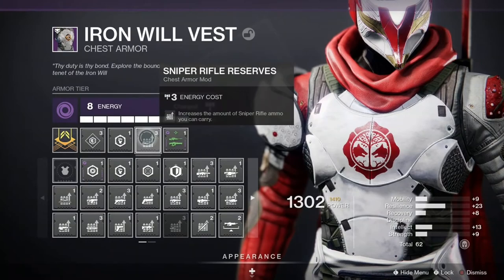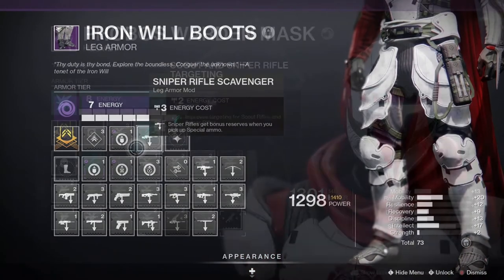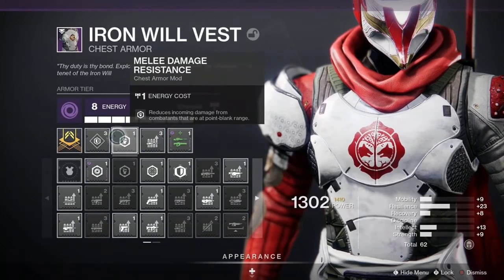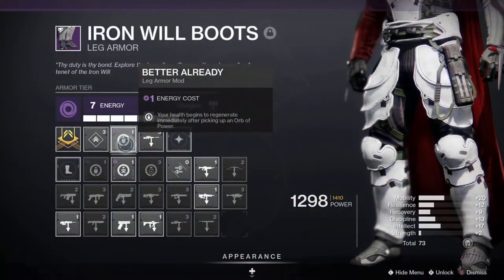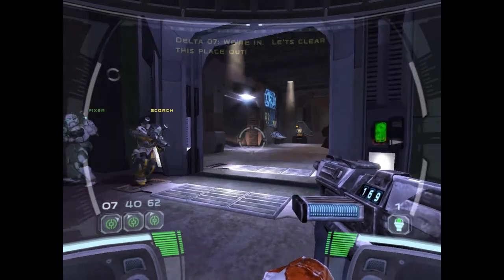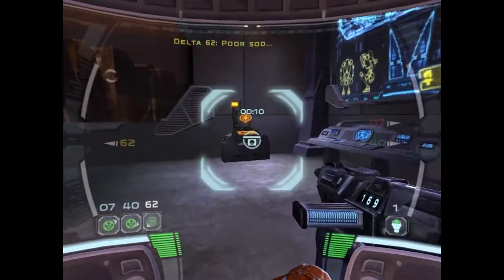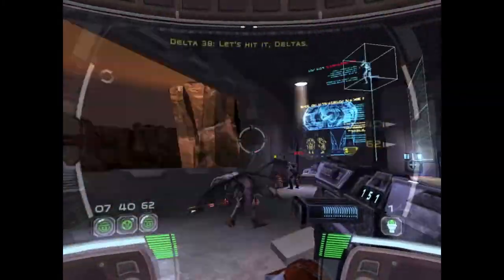For the other various armor perks I use Sniper Rifle Reserve, Sniper Rifle Scavenger, Sniper Rifle Ammo Finder, and Sniper Rifle Targeting — all to make Borealis as lethal as possible. Melee Damage Resistance is great because I'm constantly within melee range of enemies, and finally on the boots is Better Already, which gives health regen upon picking up an orb of power. And there you have it — a Republic Commando build for every class. Unfortunately there isn't a fourth class to round out the fourth commando on a squad, but if one ever does come out I will absolutely be making a Republic Commando build for it. If you're interested in the fashion, I've put in the description all the armors and shaders that I used.